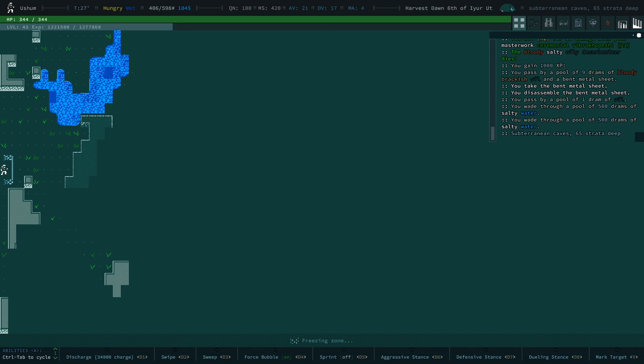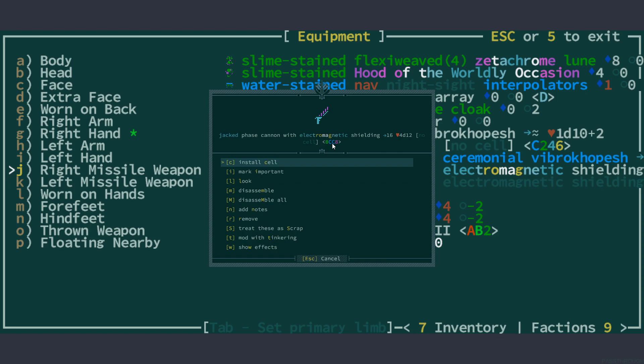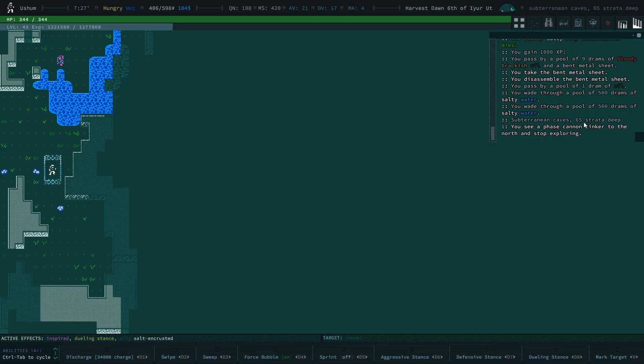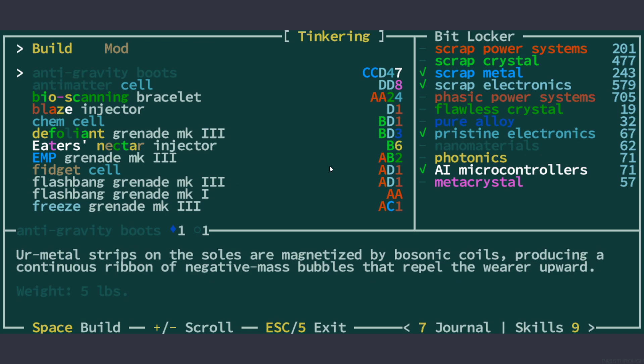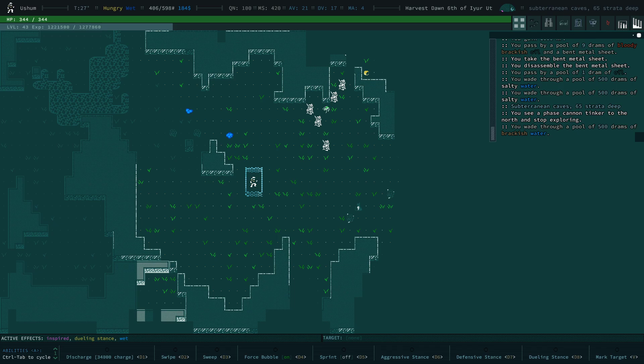Let's get the force bubble going again and explore the next map. These are phase cannon tinkers. The weapon I'm using is a phase cannon — I think that's the highest level projectile weapon in the game. It's a tier 8 metacrystal phase cannon. The cool thing is you can use these to farm metacrystals. I have 57 metacrystals — that's a lot. We're going to leave this guy alive for now; I could just one-shot them with my phase cannon, but let's let him build a few cannons first.